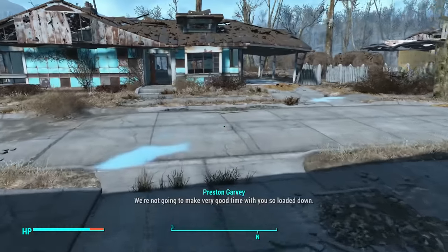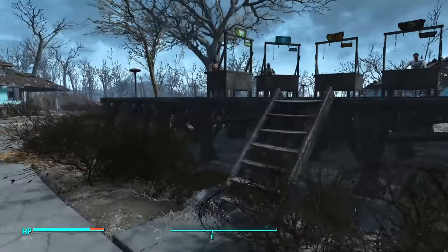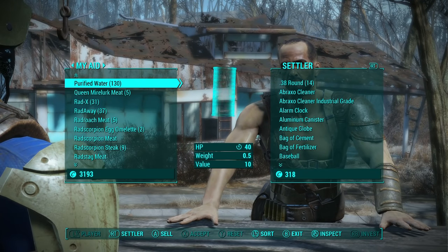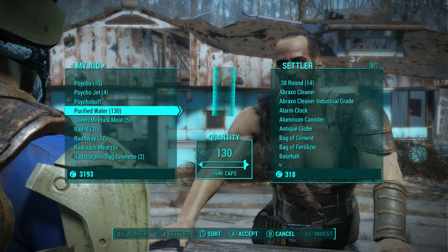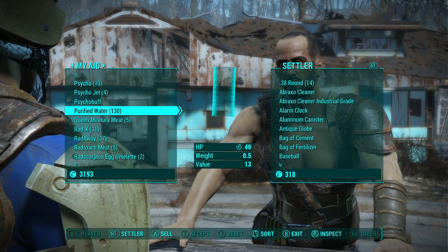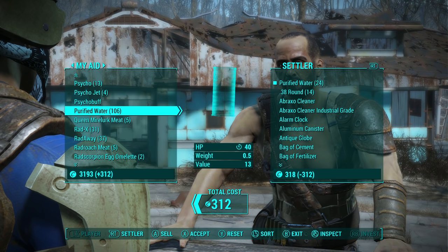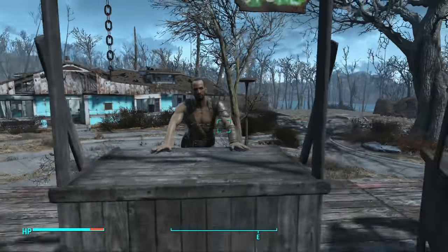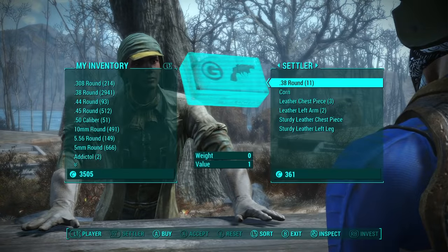Obviously the higher your Charisma, the more caps you get per bottle, and the Cap Collector perk helps big time. With max Charisma you get 10 caps per bottle; with max Charisma and Cap Collector rank 2 you get 13 caps per bottle. That's 30% more caps, which is huge when you're selling a ton of purified water. I'd recommend going to Diamond City or traveling around the Commonwealth to sell it all, since many vendors won't have enough caps.